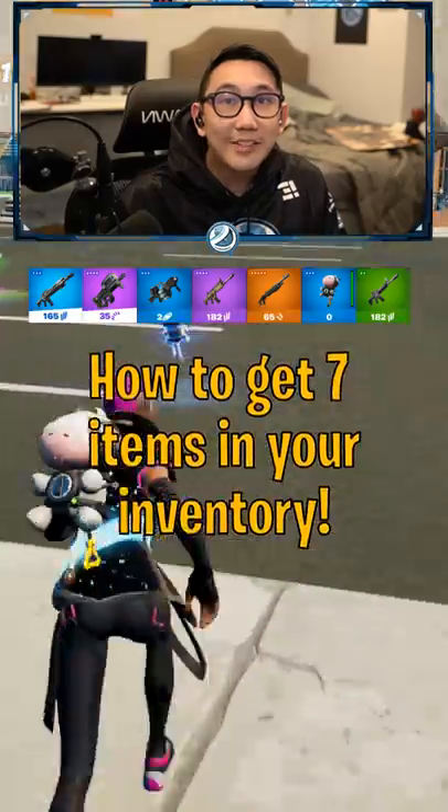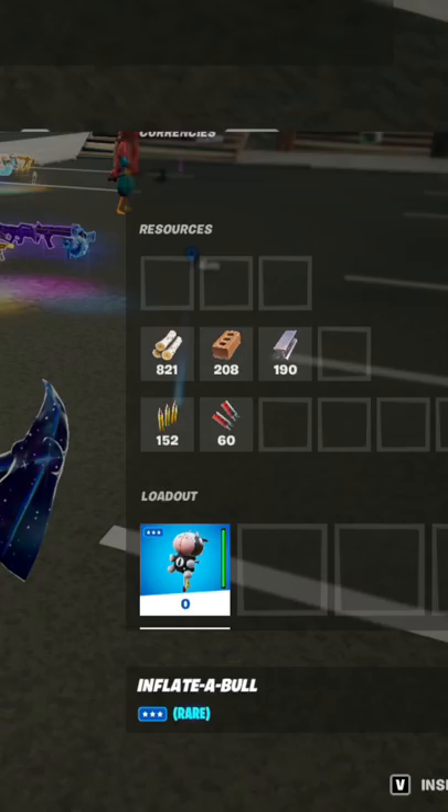Here's a way to have 7 items in your inventory, and thanks to Steven for showing me this in my comments. So you're going to want to start by doing the duplication glitch with the inflatable. You want to hold a duplicated inflatable, indicated by a 0 in your inventory.